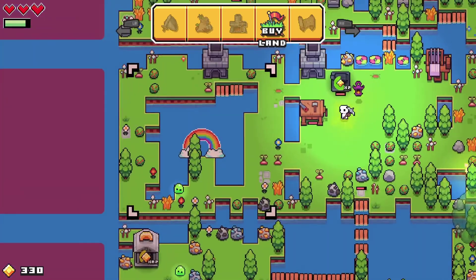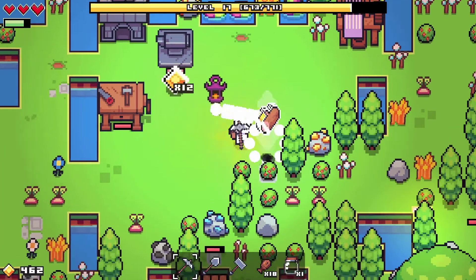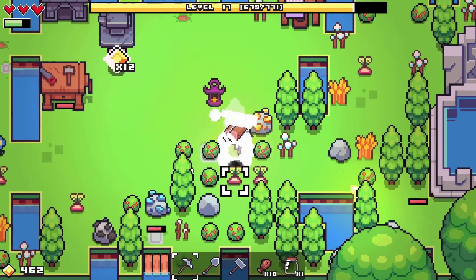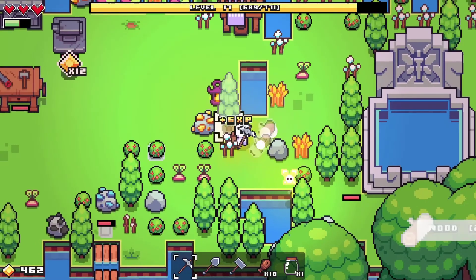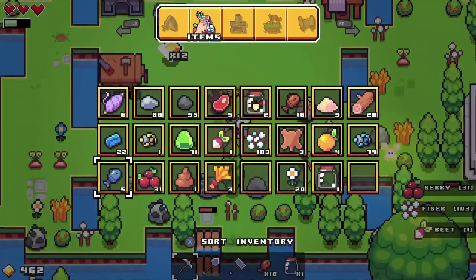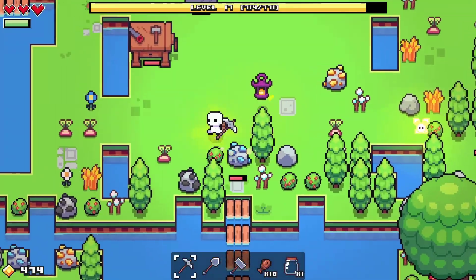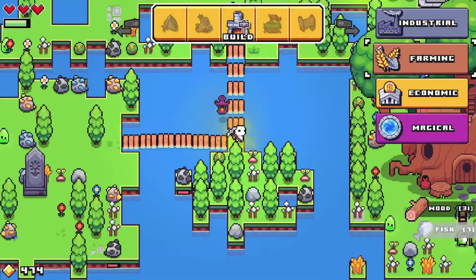We have 82 coins in the bank, we gotta go take a visit over there. But first and foremost let's chop down some trees and get some wood going, so then we can make some bridges. Let's get all that food, spam some berries, and make some bridges.